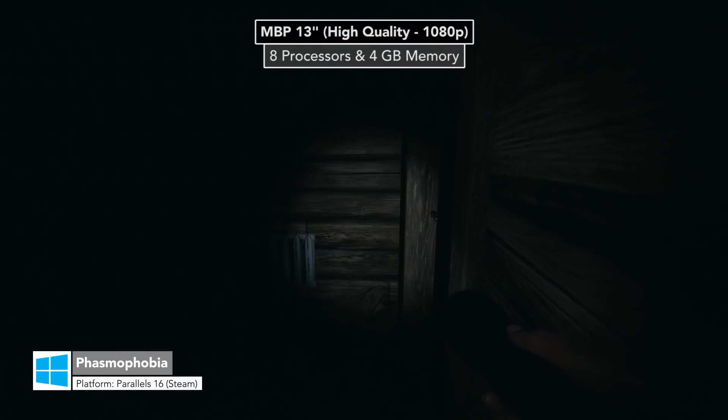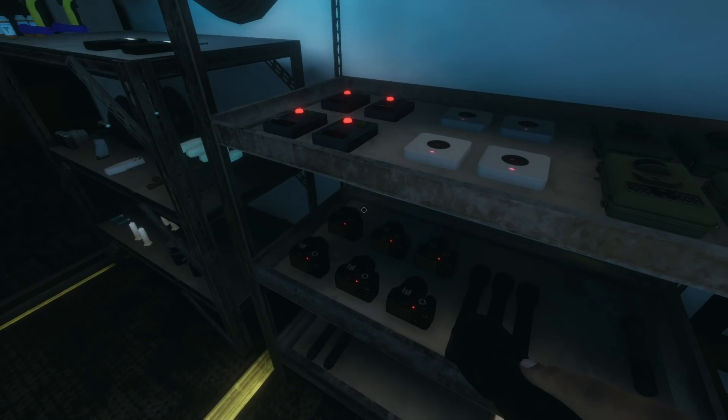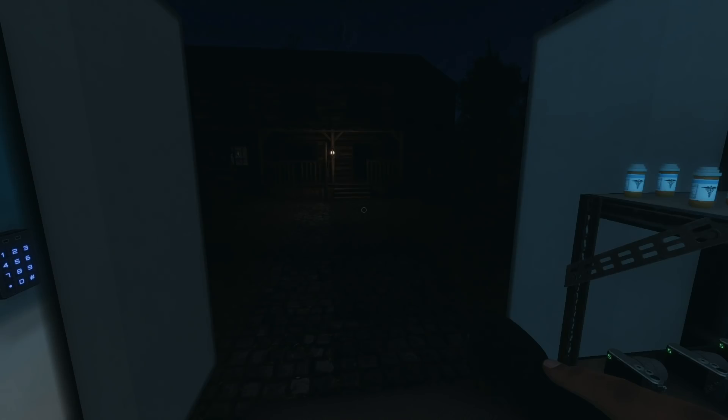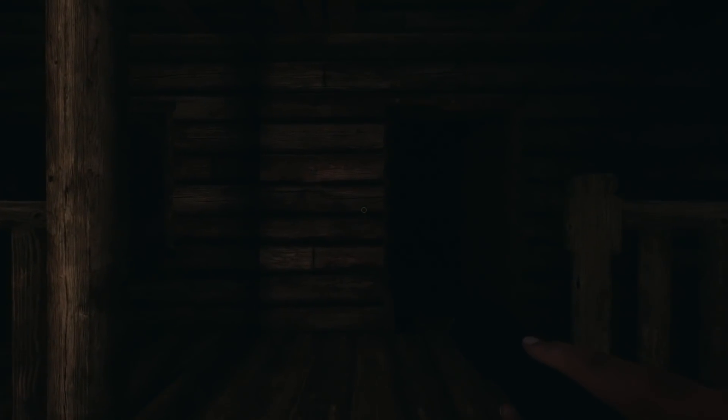Despite having no idea how to play Phasmophobia, one thing I do know is that it's working on Parallels 16 at 1080p, high-quality preset, and 60 FPS on average. It's a stuttery mess when you first start the game, but after a minute or so it stables out and is perfectly playable. It is an early access game running under a preview version of Windows 10 and a technical preview of Parallels 16, so I'm not too disappointed. Sadly, I could not get the game to launch on Crossover 20.